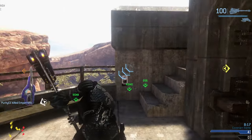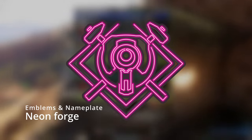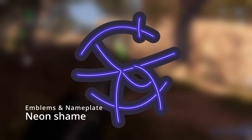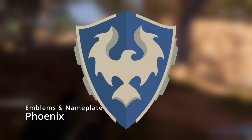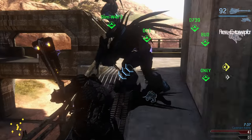Let's move on to the emblems since there aren't many. We got Jolly Roger, Neon Forge, Neon Shame, and Phoenix. Those are all the new emblems so far.